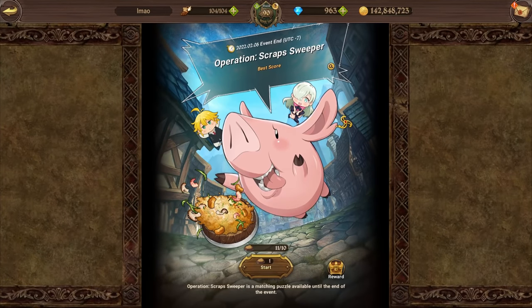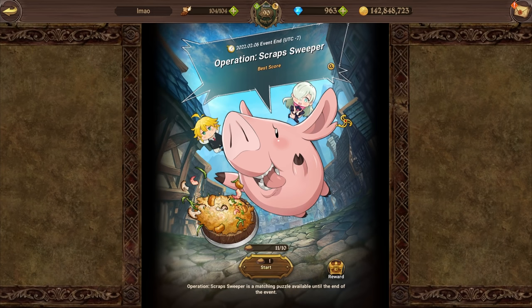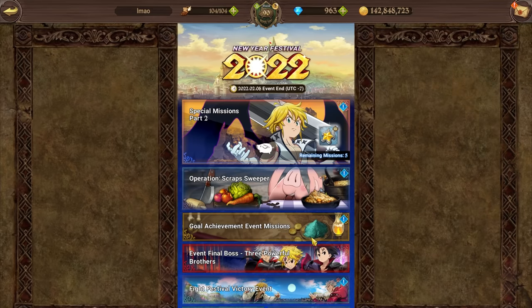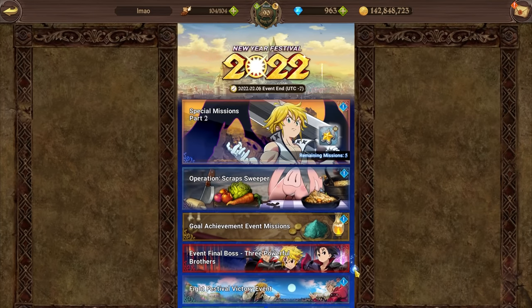With the new patch coming today, we got two new things: the Operation Scrap Sweeper, which is a new activity that uses a lot of stamina, and the Lucky Bag. The Lucky Bag I already recorded a few days ago, so I'm going to include that at the end of the video if you're interested in how it works.